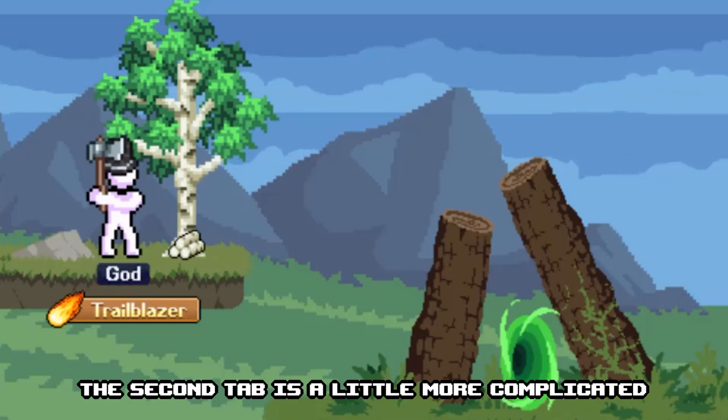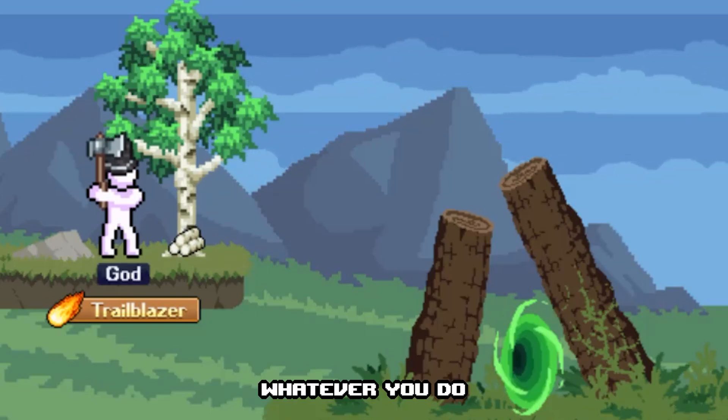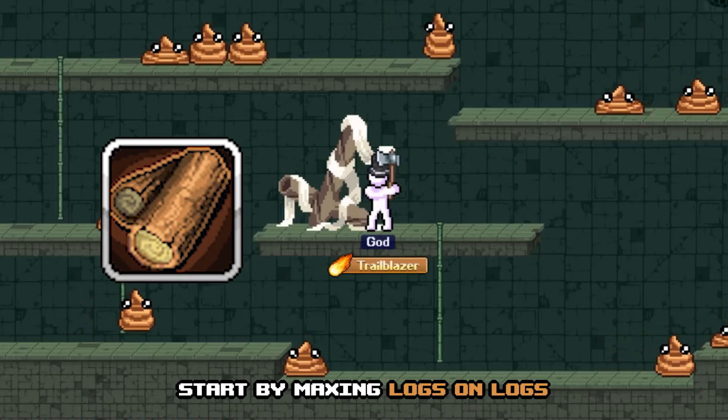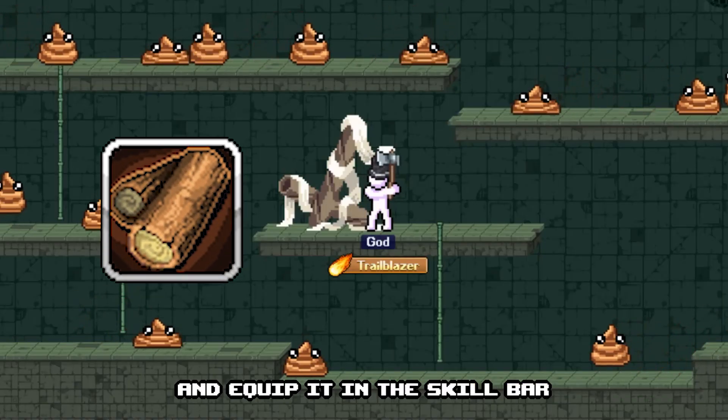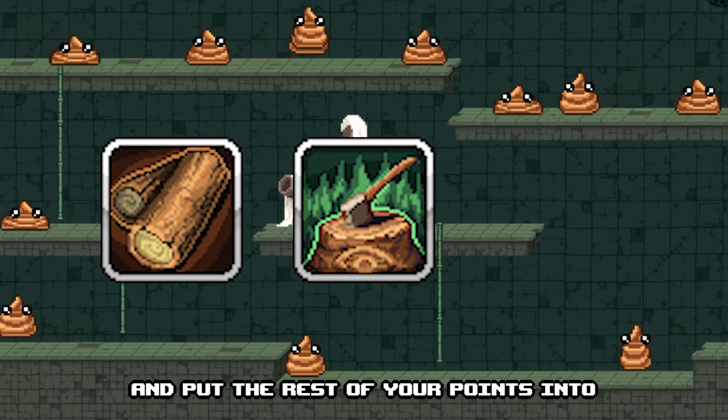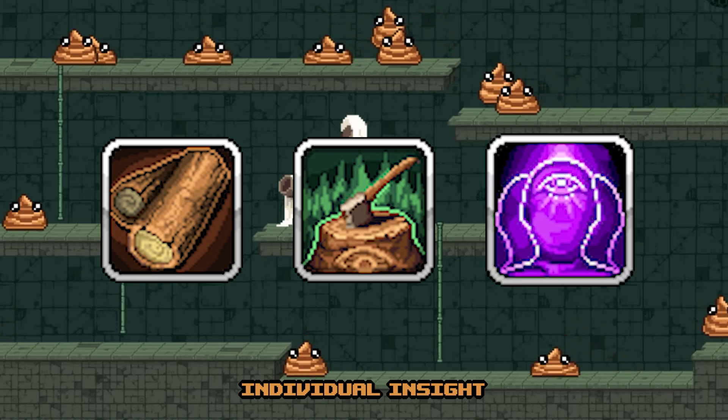The second tab is a little more complicated. Whatever you do, do not invest in leaf thief. Start by maxing logs on logs and equip it in a skill bar. Follow this up by maxing deforesting all doubt and put the rest of your points into individual insight.